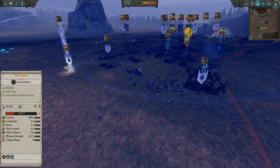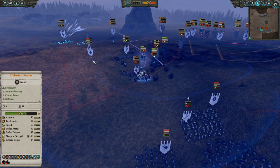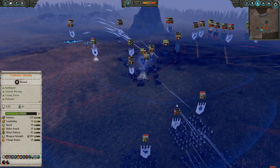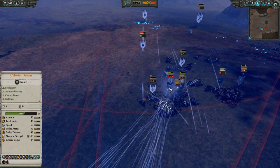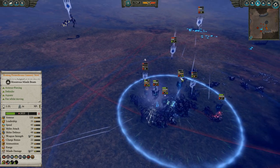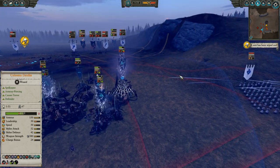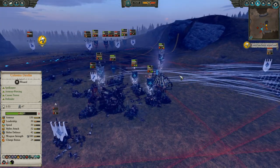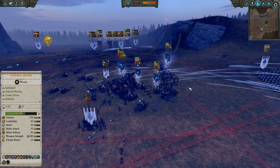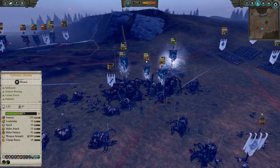While I do understand the pick of Lore of Light here with the nets and the mass archers, I really think you're better off going with healing almost always as the High Elves, just because they tend to have low model count units that are very expensive. Those Phoenix Guard could have benefited greatly from a Regrowth, especially when they started to take a lot of damage in that initial phase — could have sustained a bit longer and maybe finished off some of these high-value monsters.